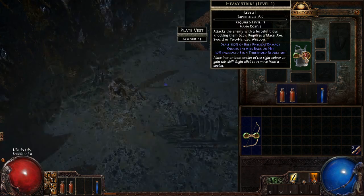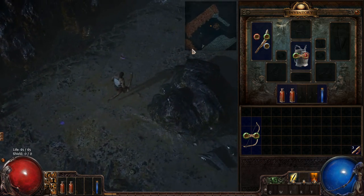So we have a Heavy Strike gem equipped. It's an attack that costs some mana. You can see experience — 1 of 70. As we kill monsters with this gem equipped, it gains the same experience your character gains. Once it reaches the required amount, we can level it up, and it gets better as we keep leveling it.